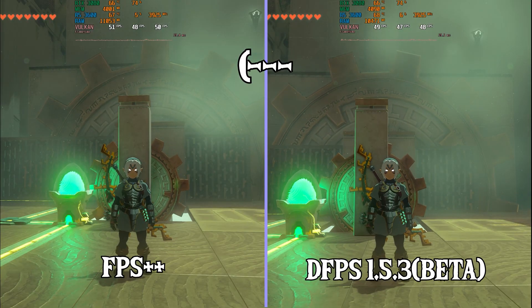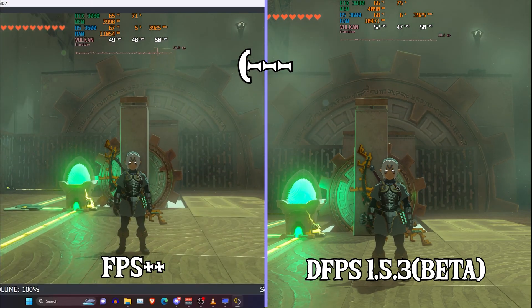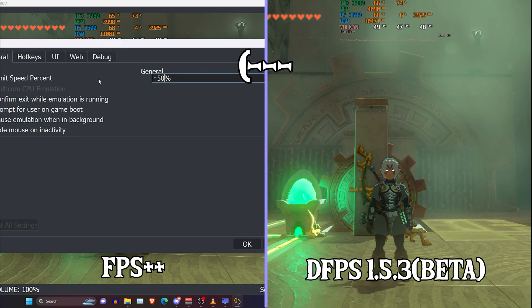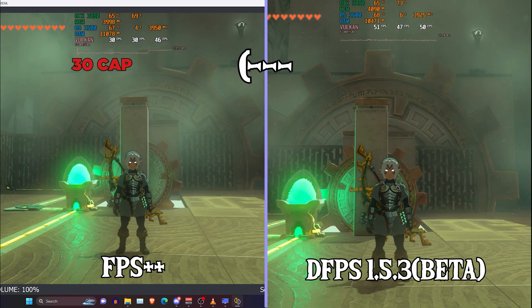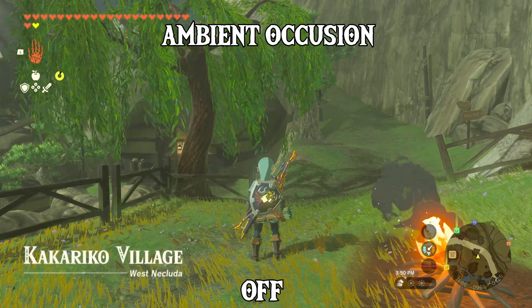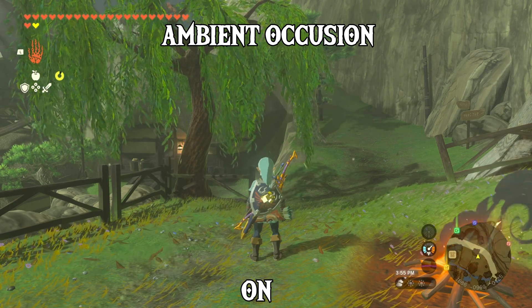Now we're going to take a look at the mods. First, Dynamic FPS 1.53 beta is out, which fixes some of the physics issues. On the left you can see the gear is not working properly on FPS++ unless you cap FPS to 230. Ambient occlusion has also been fixed with the 1080p mod, making the game a little bit sharper and a little bit better overall.